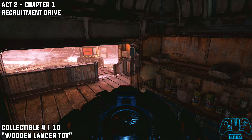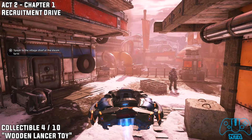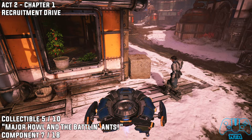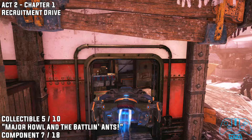Collectible number four: the wooden lancer toy. Starting from the last location, behind this block here — just propped up against the concrete block — make sure you pick up the wooden lancer. Collectible five, component seven: just carry on down as normal.